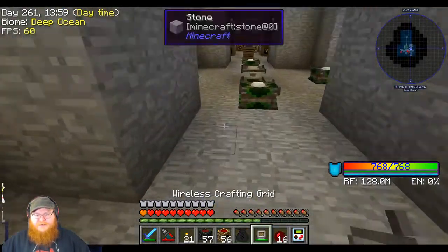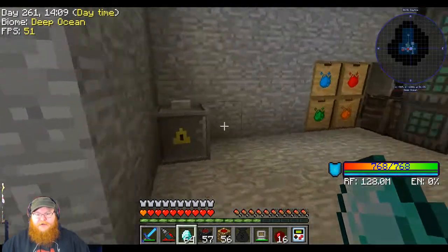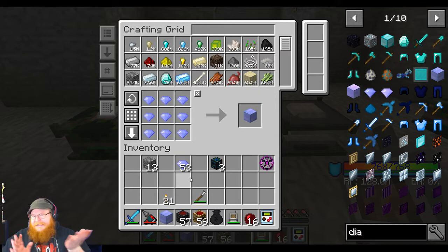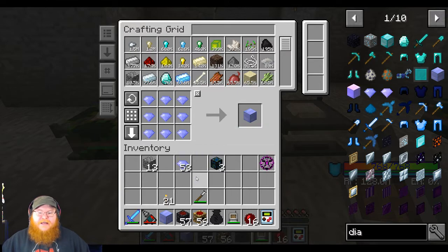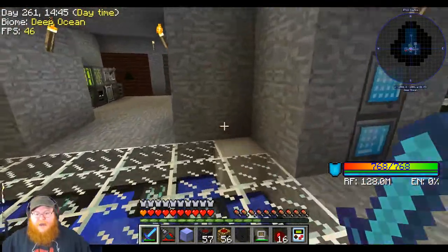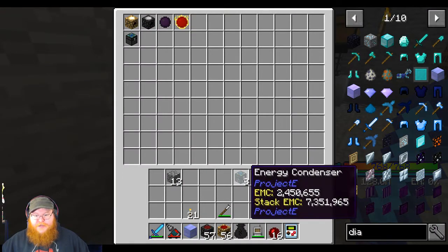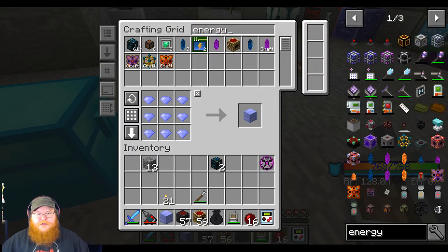Let's grab some diamonds. Let's grab a stack - we can toss those down, click the button, and we've got 64. I'm going to turn these into blocks because it's cheaper in theory to make the block form. These guys don't have an EMC value, which is unfortunate, but it's just a little bit of energy - we've got plenty. Speaking of energy, we've got 769 million RF. Let me put one of these energy condensers in here and grab another one out of the system.